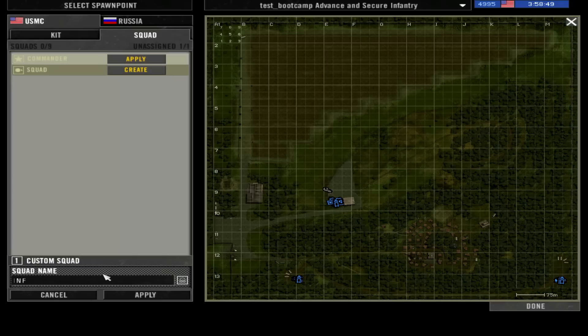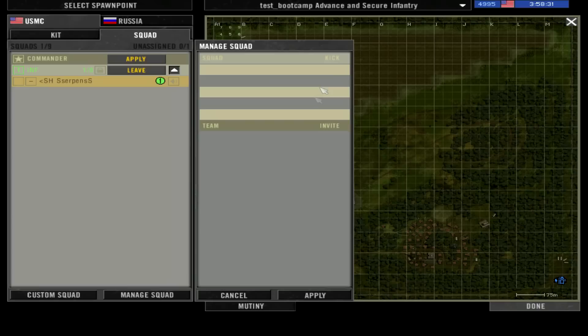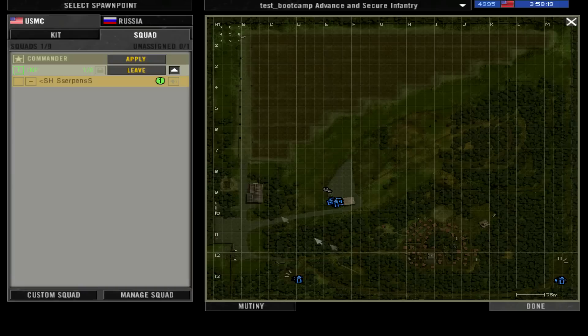You will get that name and you can squad lead. You can also lock your squad. When you are the squad lead, you can manage your squad — you can kick people. This shows the people in your squad and you can kick them or invite other players from the team. When you check the map, all people in your squad will appear green.